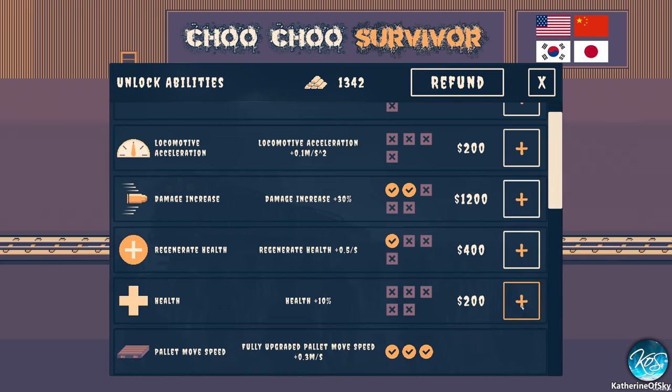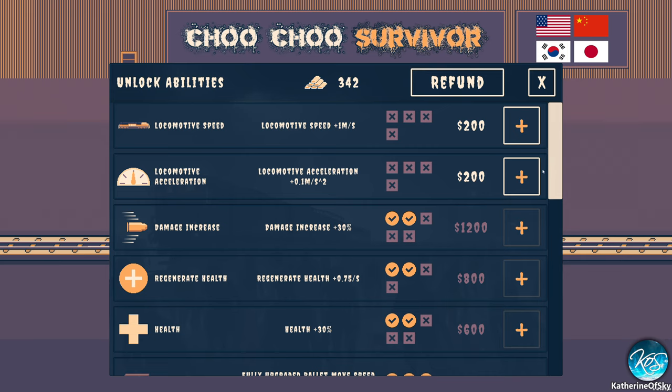Health plus 10% — that wouldn't hurt either. I had some close calls there, let's get this. Anything else we can get? Acceleration and speed — let's go speed. Okay, I think we're good.